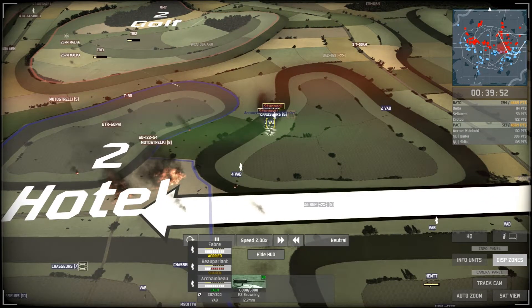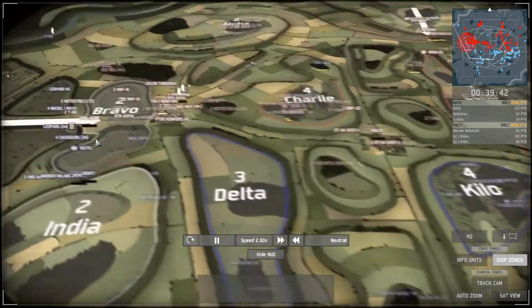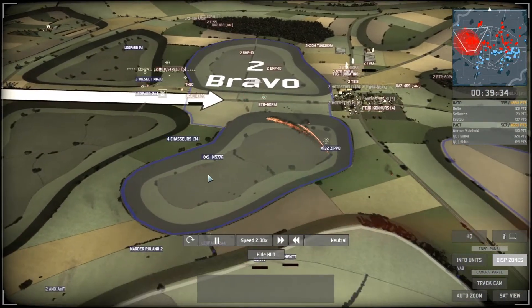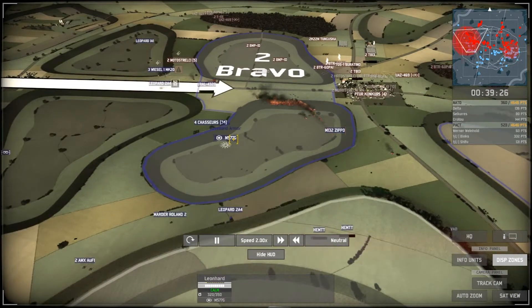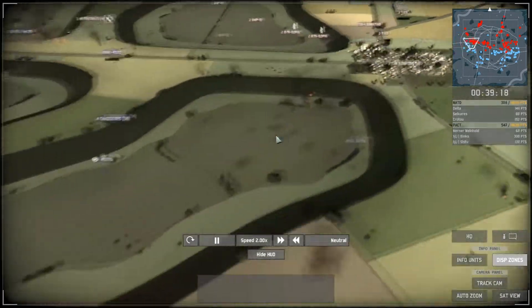PACT is shelling the VABs. One VAB is killed, a second falls — the VABs are totally destroyed. Back on the left side, the commander was shelled by the enemy and is now out in the open — a small mistake by Delta.